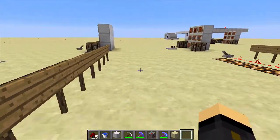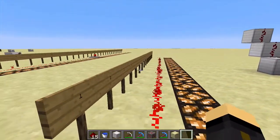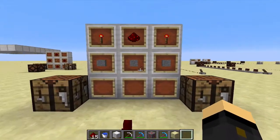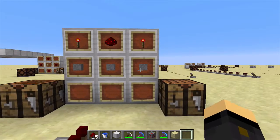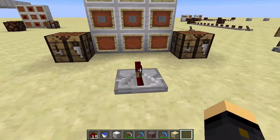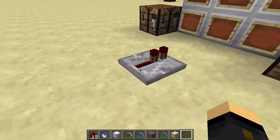Redstone circuits that travel for 15 blocks like that can be extended, and you do that using a Redstone repeater. The recipe is very simple: you just need three stone, two Redstone torches, and one Redstone dust in between them, and then you get yourself a repeater.